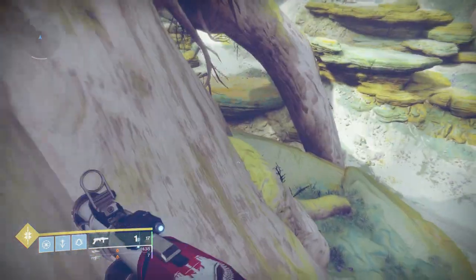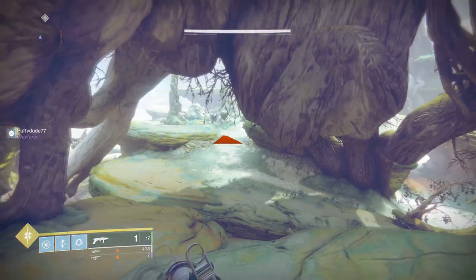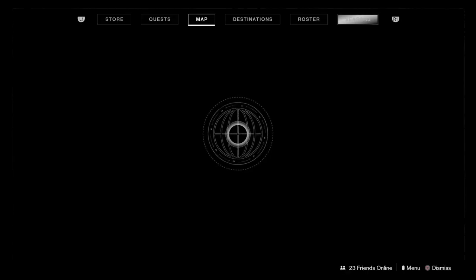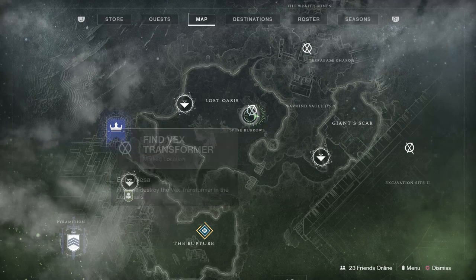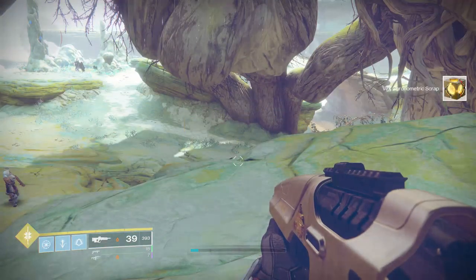The next cube will be located around a giant tree trunk — Bungie has a thing for tree trunks. It's located in the Lost Oasis; this will be number three out of five. It's in the giant tree trunk in the middle of the map — you literally cannot miss it. Simply shoot it and we will have number three out of five.